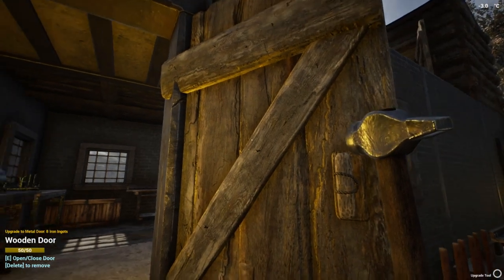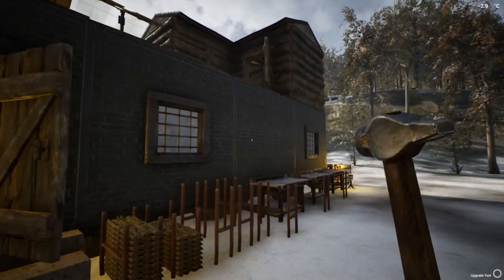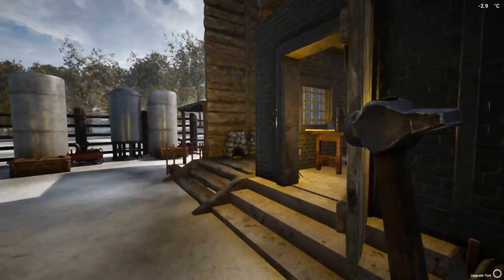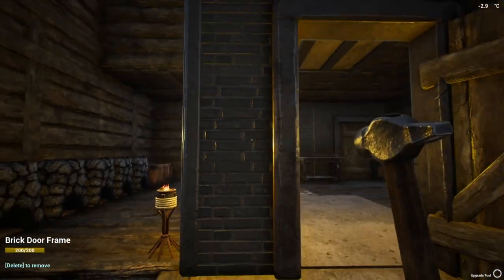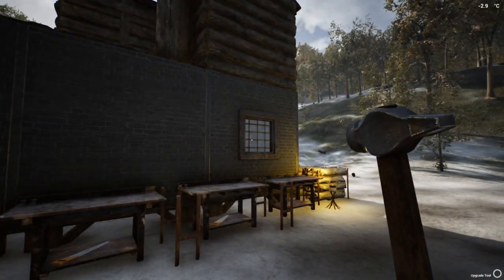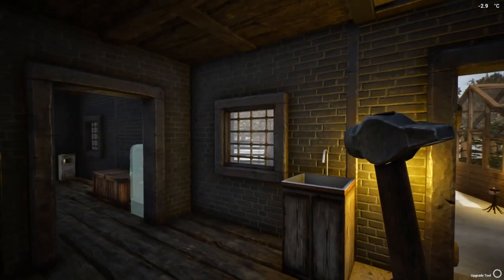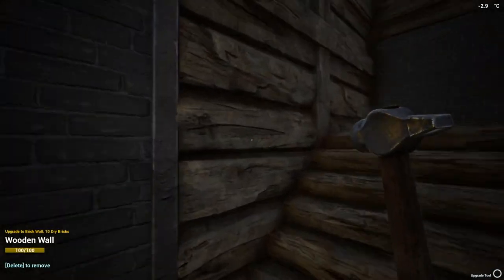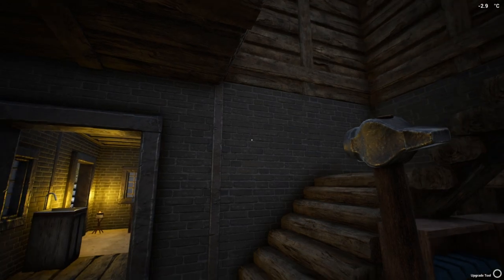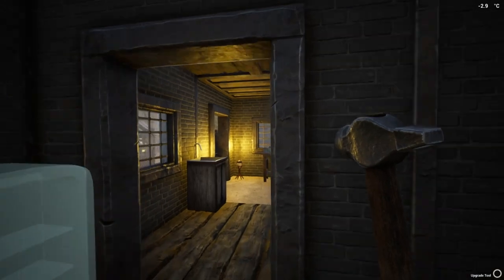The doors require eight iron ingots — I haven't wanted to spend the iron ingots to upgrade the doors yet but at some point I will. The walls require a total of 10 bricks, and the frames — the door frame and window frame — both require eight. Let's go ahead and do this wall right here: boom, 10 bricks, looking absolutely amazing. I have all the outer walls done at this point.